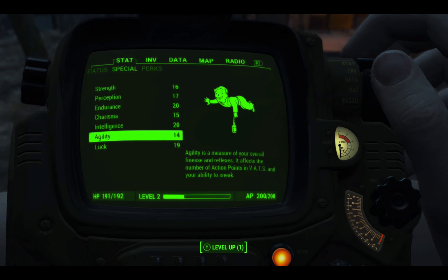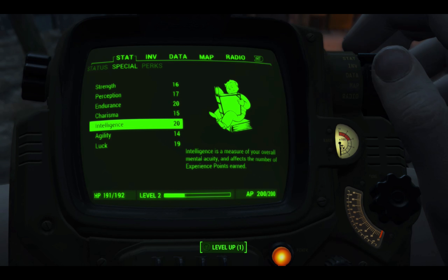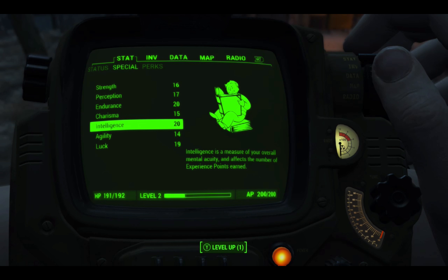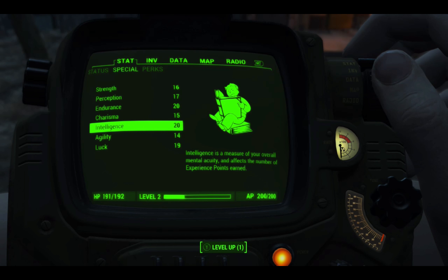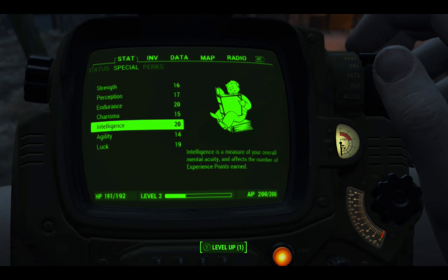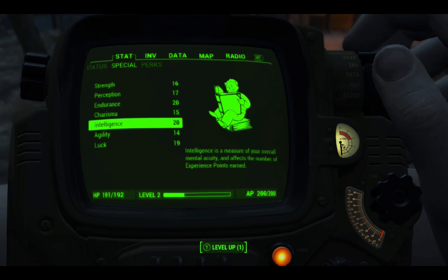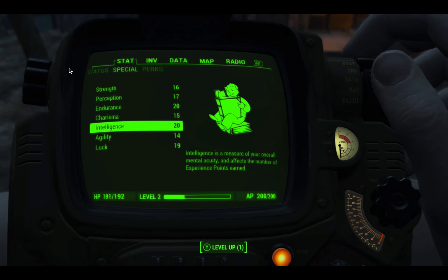With my intelligence at 20, and also my Night Person perk once I've got my level high enough, my intelligence would be at 22. That means if I'm leveling up by crafting Molotov cocktails, I'd be able to do it much more quickly. So if you've followed my leveling up video, make sure you do this first and then do the leveling up afterwards, because it will be twice as fast since you're getting twice as many experience points. That's all from me guys — take care, have a wonderful day, remember to like, subscribe, and share.